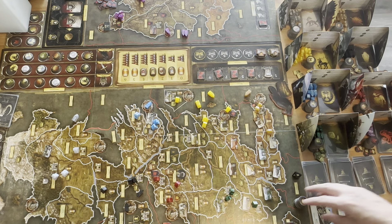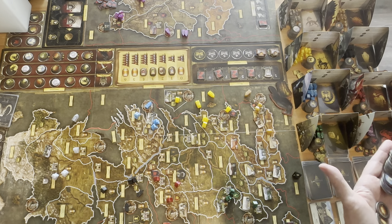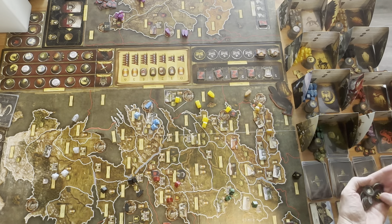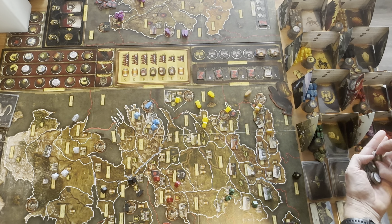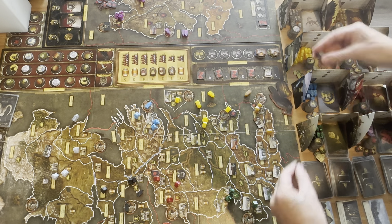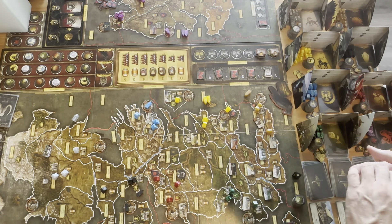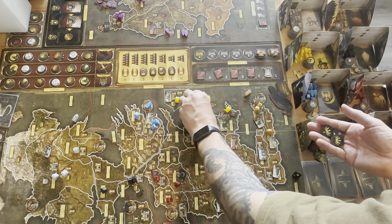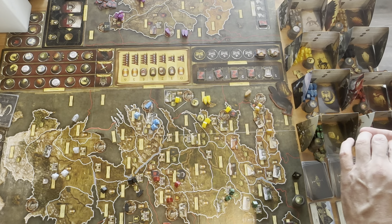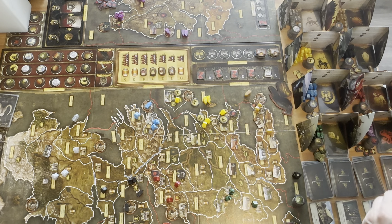Let's go into our planning phase — we'll go one by one. Starting with Baratheon. I'm going to continue the motion I was working on last round: give a support order here, a march order here, and we'll give this one a move up as well. That'll be Baratheon.